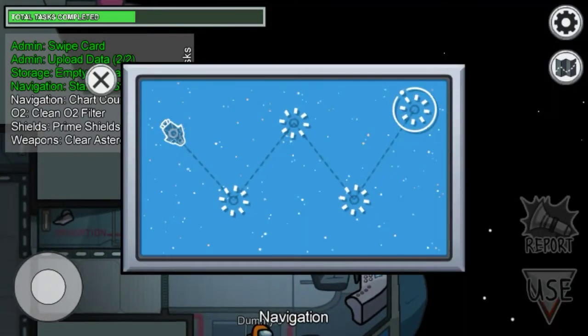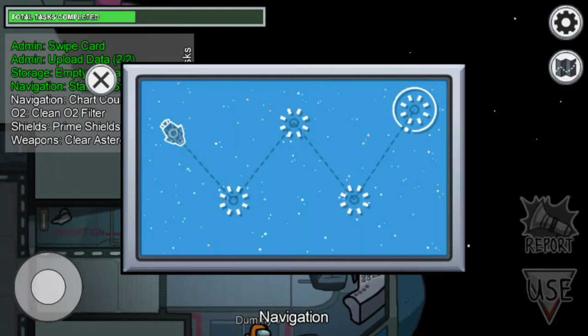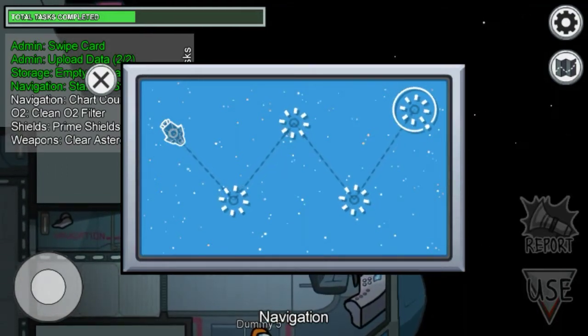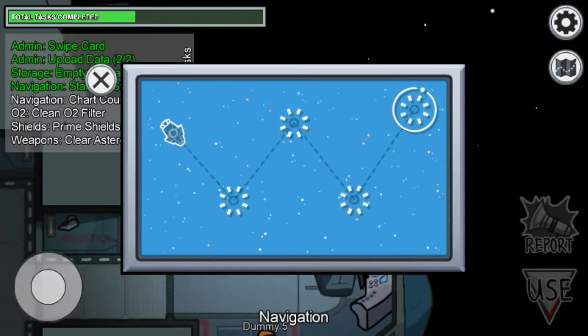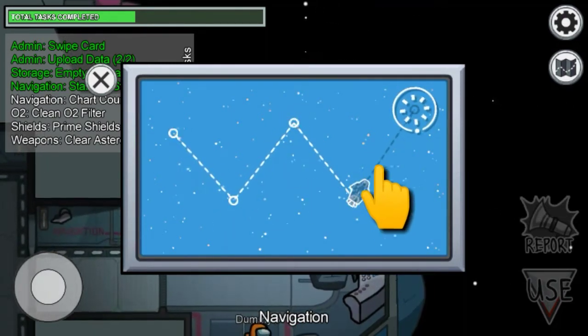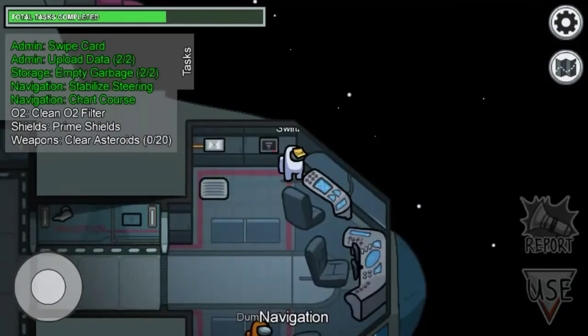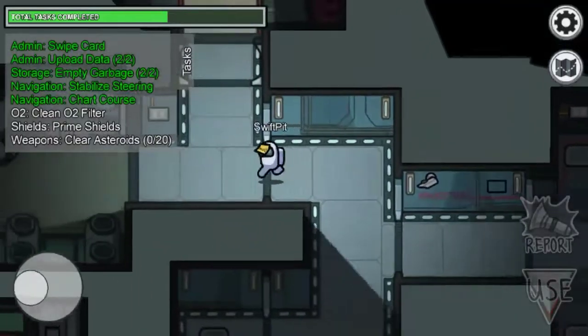Another one is in navigation. In this you don't have to do much — just swipe the rocket or spaceship to the last point which is given, like this, and boom, the task is completed.